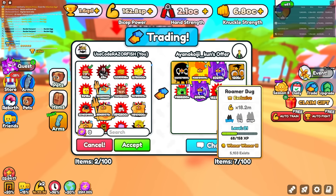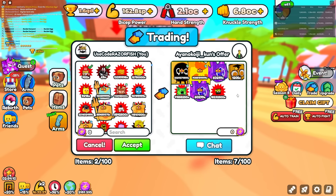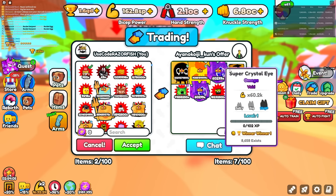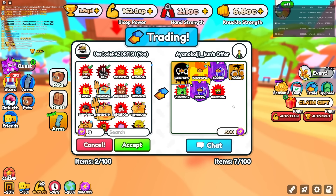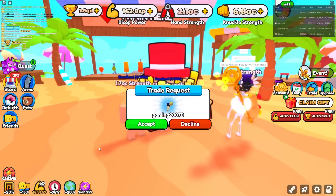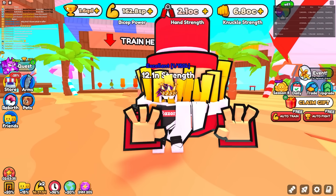He's also adding a Roamer Bug and some other pets, but he only has 500 tokens. The only cool ones I like from his offer are the Giga Patreon Wyvern and Giga Cardboard Lord. I'd probably take the 21,000-token offer with those pets over this one. But honestly I probably wouldn't take any of these — it's very hard to find someone who can afford to give a truly great offer for both of these rare pets.